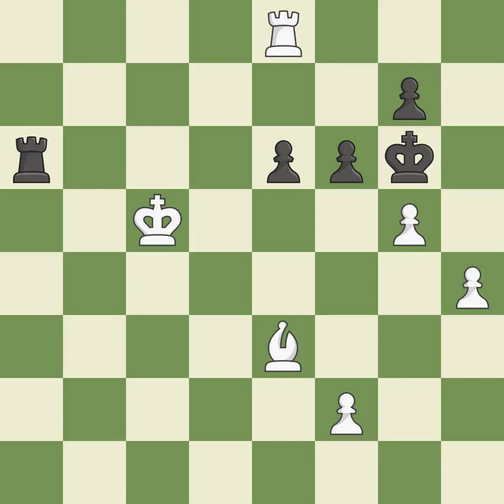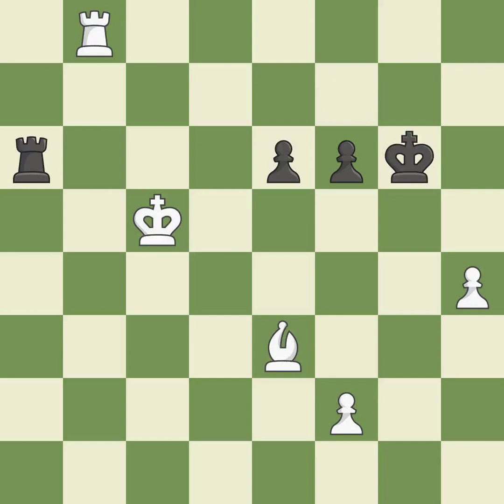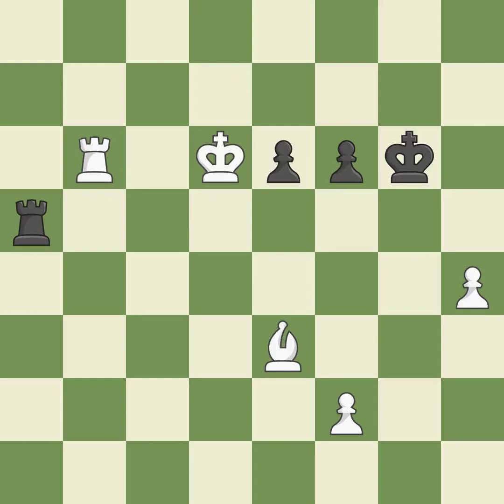That's what I would have recommended — it is best. This maintains the balance in material with a good trade — it is excellent. Takes back — it is best. One of the best moves — it is excellent. This steps away from the checking rook — it is best. This move puts the rook on a safer square — it is best, right on target. This offers an equal trade of pieces — it is best. This moves the rook to safety — it is excellent. This evades the check from the rook — it is best.